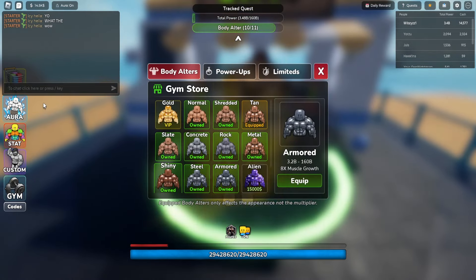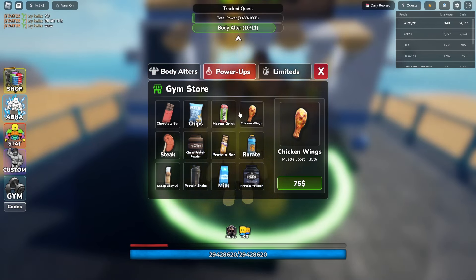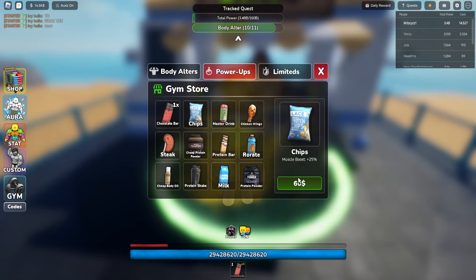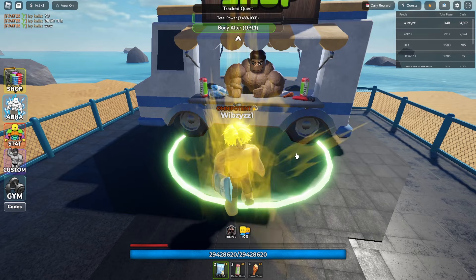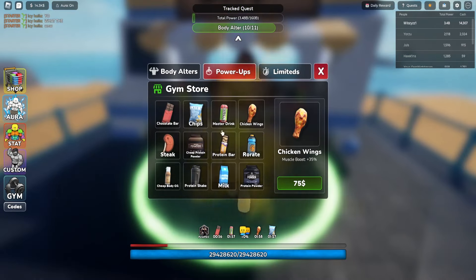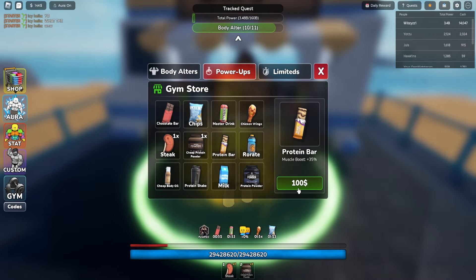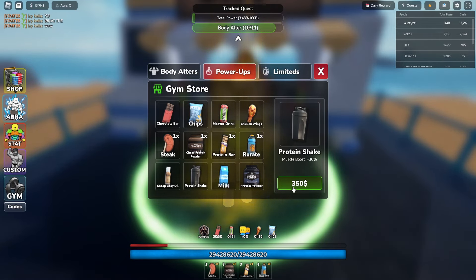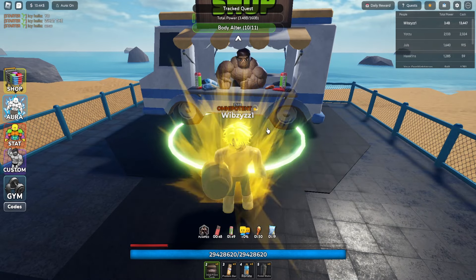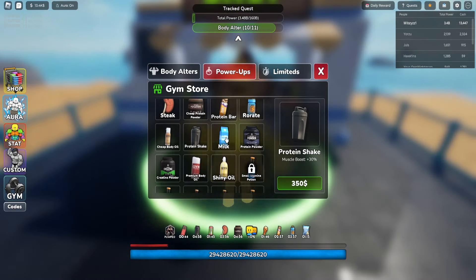If you get money, you need to buy all the boosts - every single one. Pop every single one like this. Use everything, use everything, because it's tech - when you use the tech you get more power when you're training.